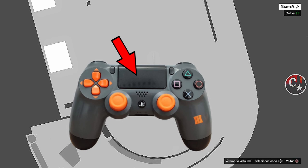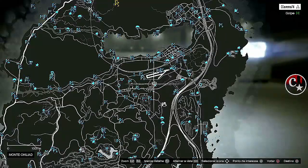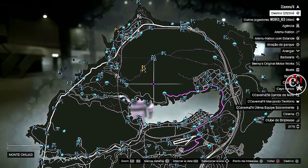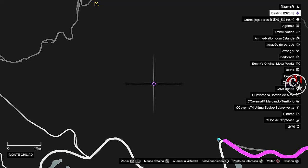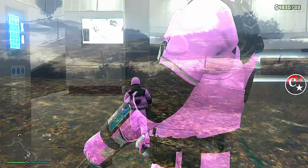Agora a gente vai apertar X ou A, segurando o Touch, e vamos soltar o Touch. Vamos fazer novamente: aperta o Touch, segura o Touch lá no fundo, X ou A, solta o Touch rapidamente. E aí vai marcar. Tem que ir tentando, tá? Já marcou. Aqui é onde a gente vai entrar com o Avenger. Aperta Triângulo ou Y para estar marcando ali, e pode desmarcar essa marquinha que a gente colocou. Agora já está marcado lá no Limbo.